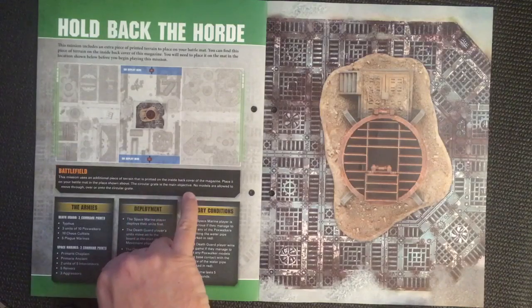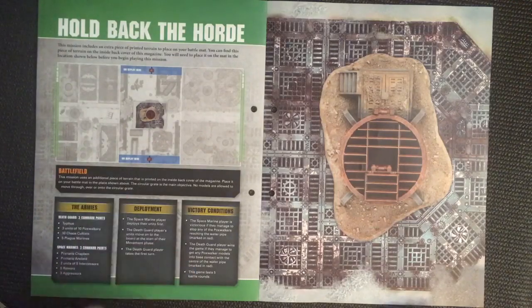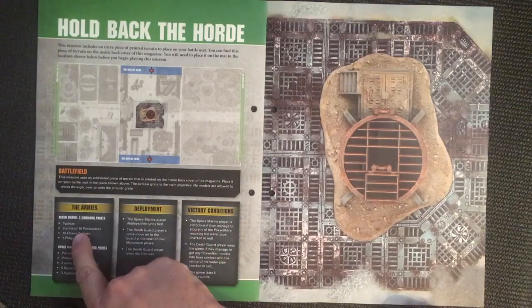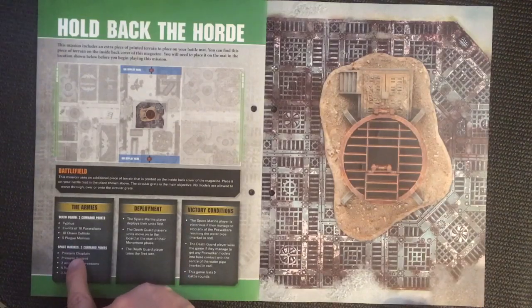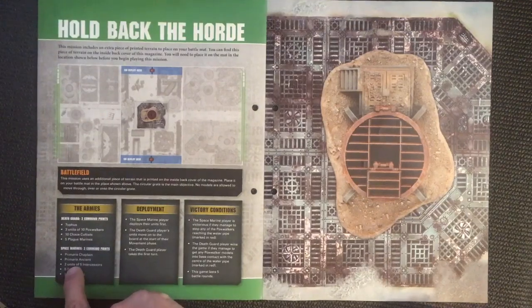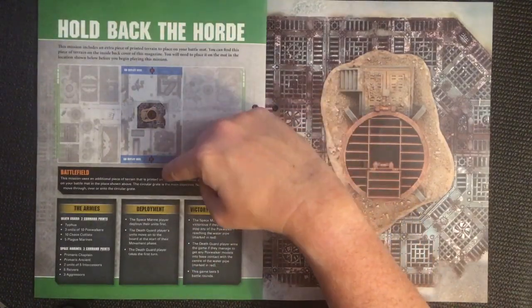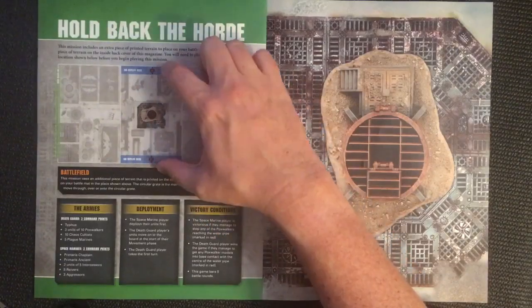The circular grate is the main objective — no models are allowed to move through, over, or onto it. The armies are: Typhus, three units of 10 Pox Walkers, 10 Chaos Cultists, and five Plague Marines — up against a Primaris Chaplain, Primaris Ancient, two units of five Intercessors, three Reivers, and three Aggressors. For deployment, the Space Marine player deploys their units first within three inches of the center.